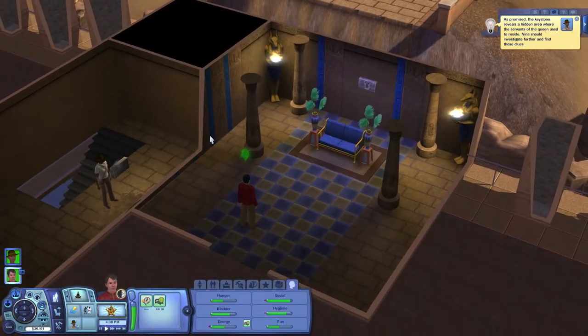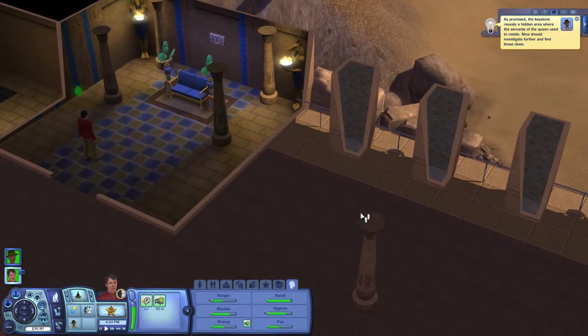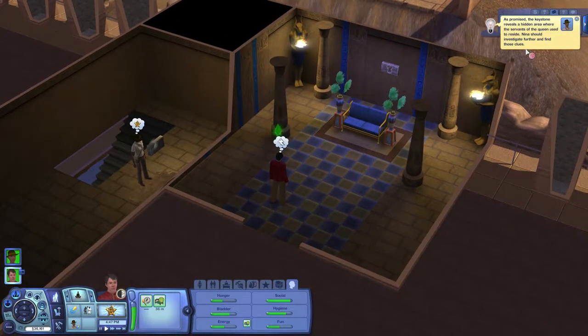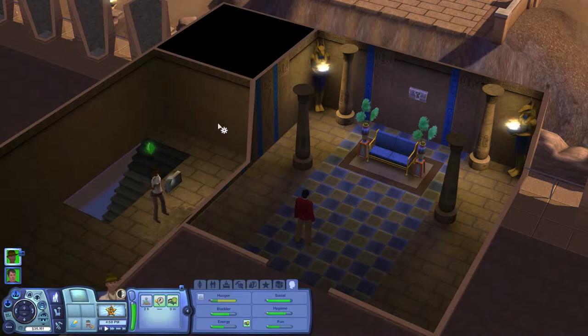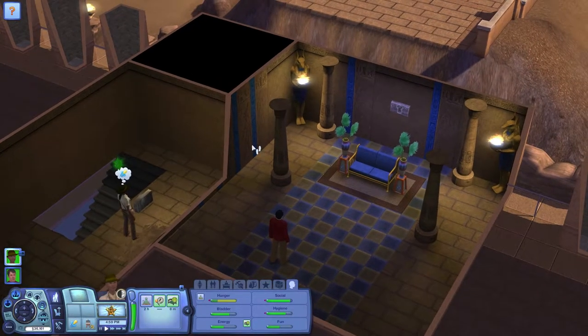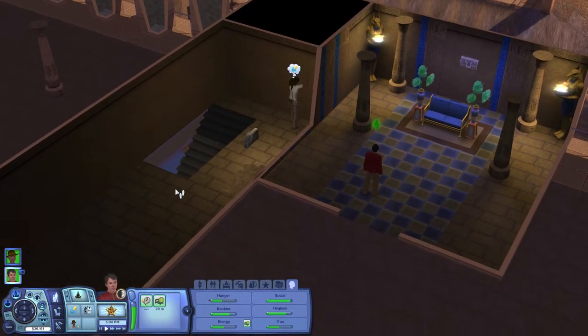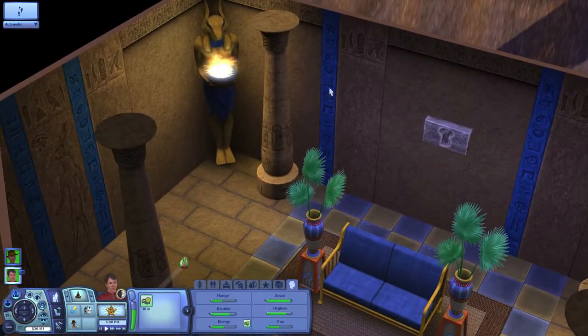Keystone of Queen Hatchbet required — keystone. I did read a little ahead about what's going to happen. As promised, the keystone reveals a hidden area where the servants of the queen used to reside. Nina should investigate further and find those clues. Secret door! This will open shortly. I love the blue and the tan — it's so pretty, that's like the blue I had for my wedding.